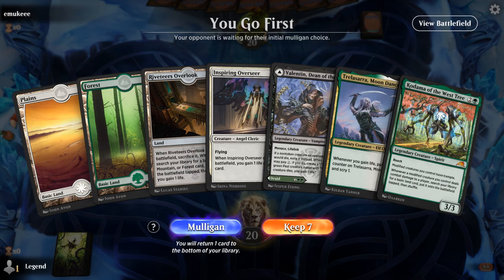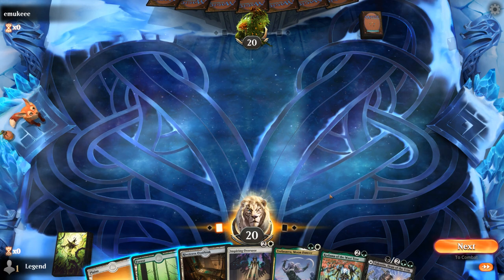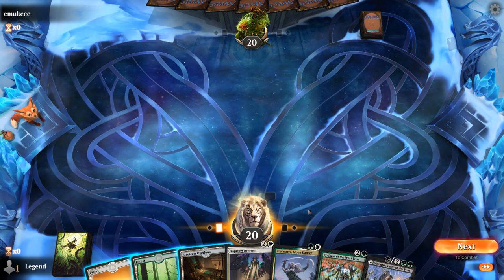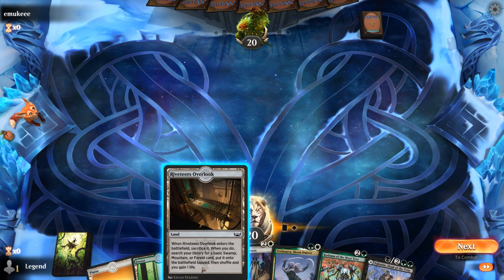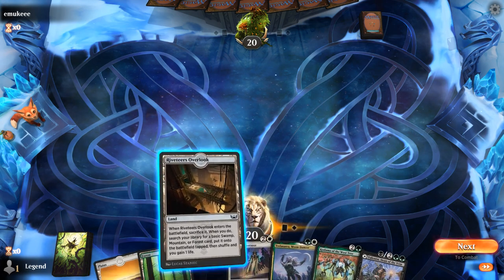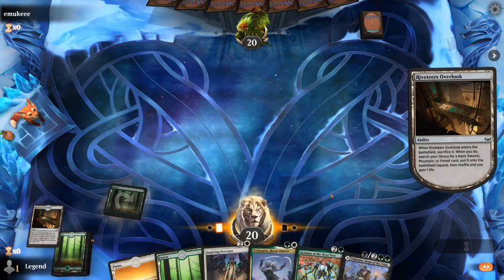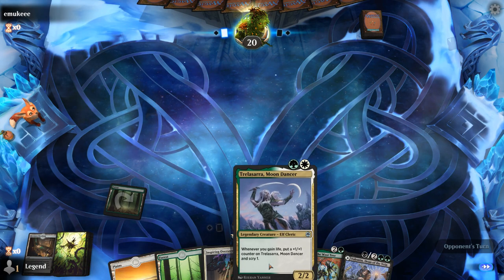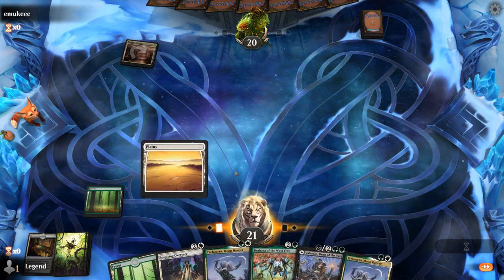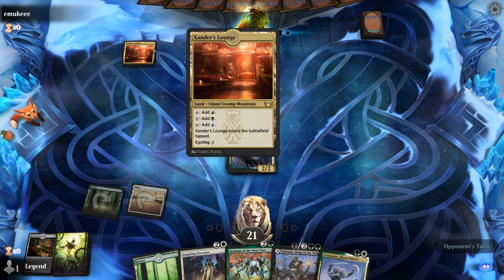Game 1: We're on the play with a fine opening hand. Sequencing is going to be interesting — probably want to get Moondancer in play first and then gain some life either with Inspiring Overseer or with our fetchland. We could play the fetchland first to curve Moondancer into Overseer and then Kodama the turn following. Green is our only option here because there's no way to get a counter on Moondancer and play Kodama connects and get an extra land right away. We have a backup Moondancer in case the first one gets removed — we're up against a Grixis deck.